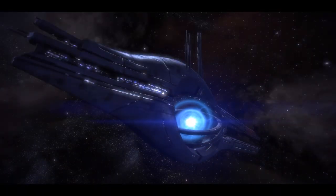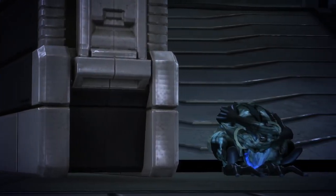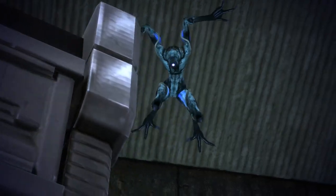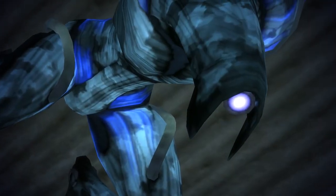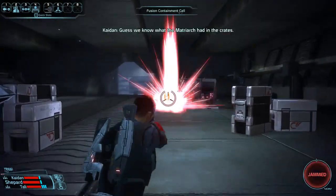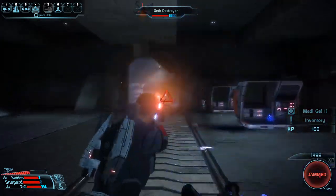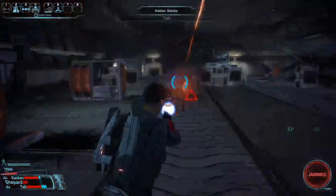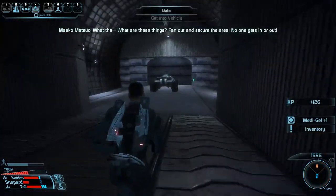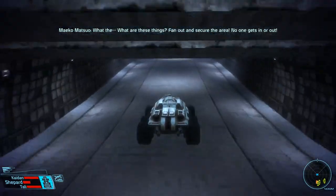Hold W while loading in, and get into this cutscene with the Geth in the garage. You need to kill all of these Geth before we can leave. Bring out your pistol, use Marksman to blow up these three explosive canisters on the right, which will hopefully blow up the jumping Geth. Knock this other guy down — the other jumping one tends to be the hardest to actually kill.